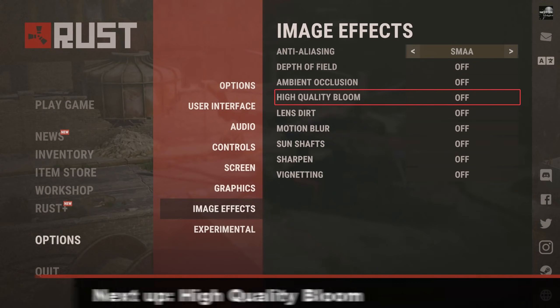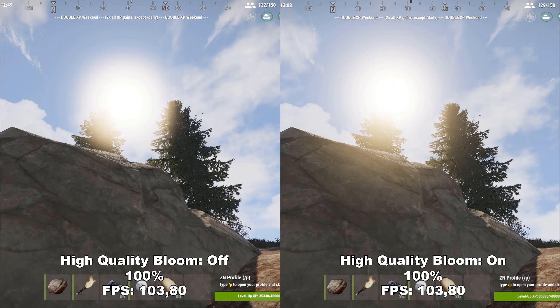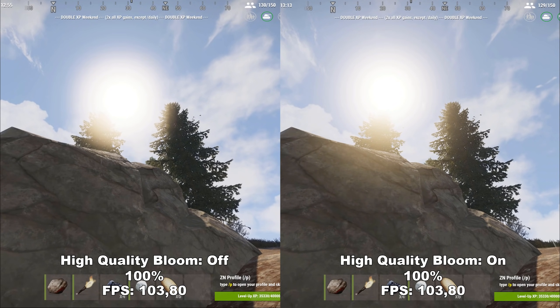Next up, we have High Quality Bloom. High Quality Bloom adds extra detail to very sharp objects of light, like the sun as you can see in this video. I would recommend leaving this off — it gives no difference in FPS and only a very slight difference in fidelity, but it makes the sun a bit more sharp which can be really annoying in a competitive environment if you are facing the sun while trying to fight an enemy.